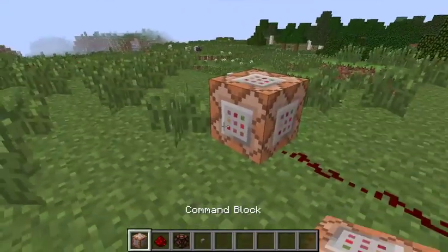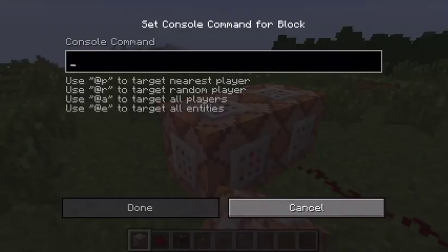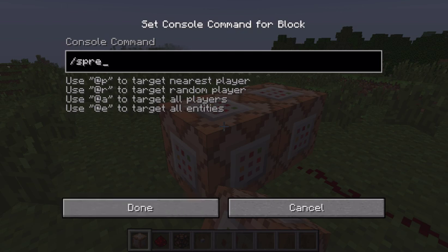Then put another block right next to it and have this one say spread players — all one word. Spread players from 0, 0 as your spread-out point. Go about 300 if you have six to ten teams or players, and set the limit to about 980 to stay just under the world border. If you're not doing teams set it to false; if you're doing teams set it to true.